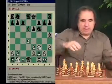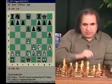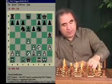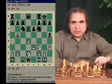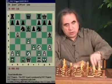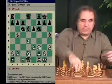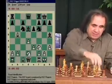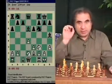Now, black castles, white goes knight d2. Knight c6 is a good plan with e5, but remember, if we play bishop b5 here, black will never make e5, because on e5, bishop takes c6 simply wins the game. So black must play the a6 move first, as a preparation.